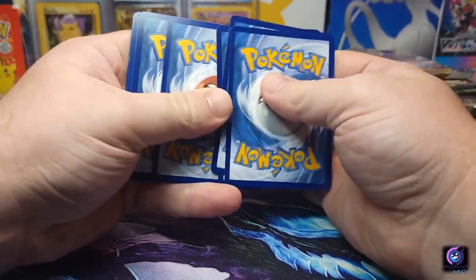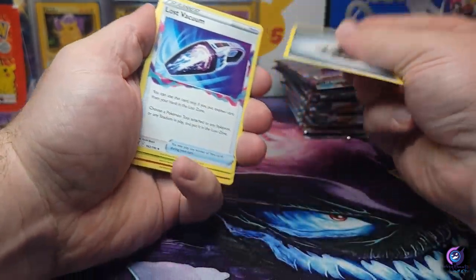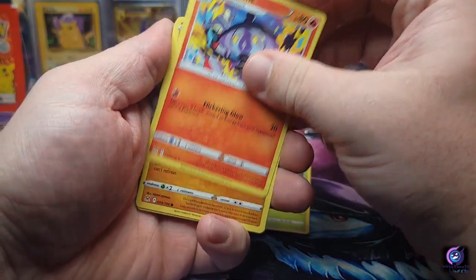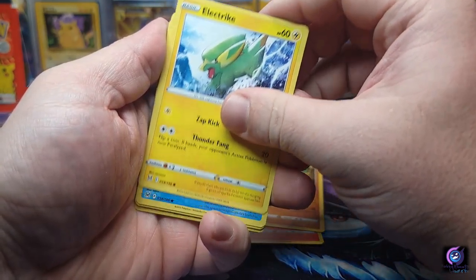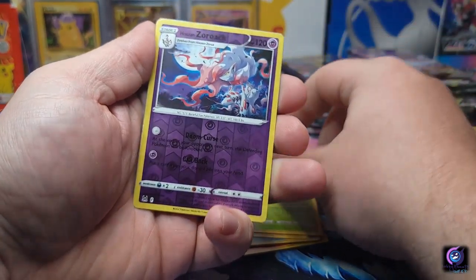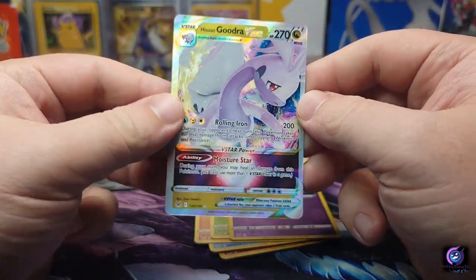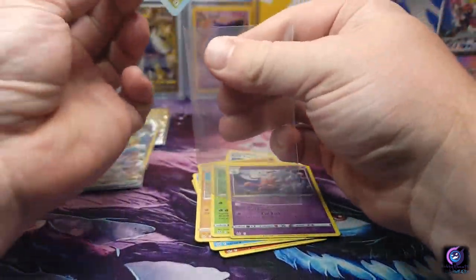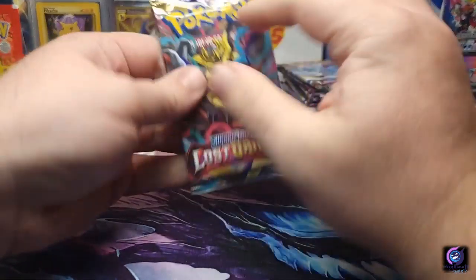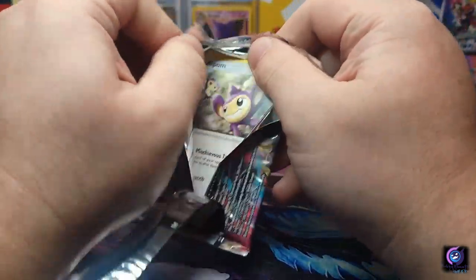I might just go for the alternate arts in this set. That looks like a V-Star — we got a Lost Vacuum regular, Cascoon, Lampert, Sudowoodo, electric, Luvdisc, Gligar, Wormhole, Zoroark reverse, and a pursuing Giratina V-Star! Okay, we'll take it. I really, really want that alternate art Giratina.